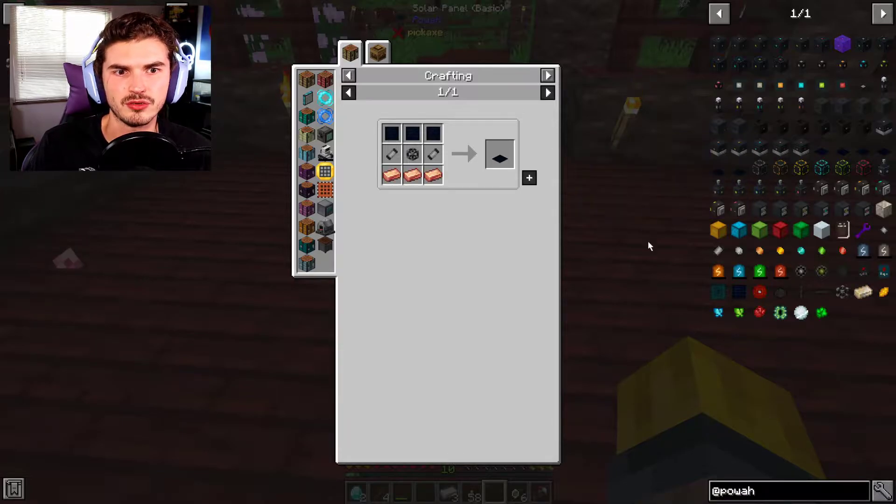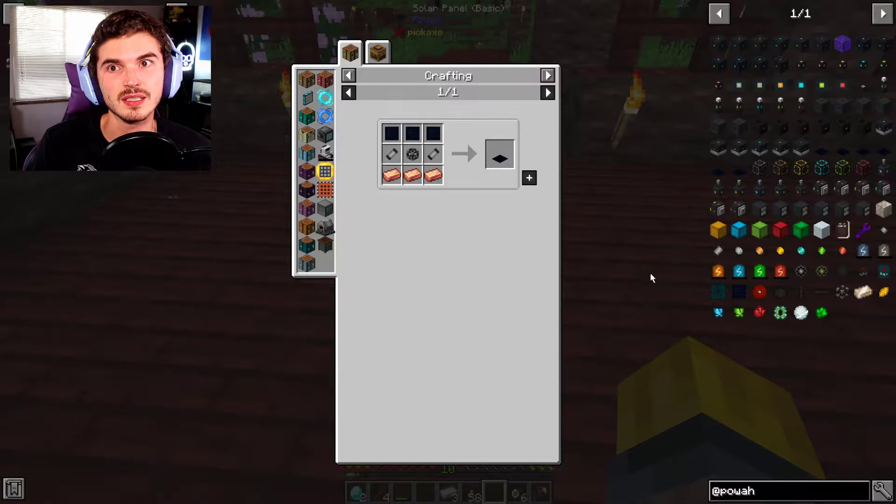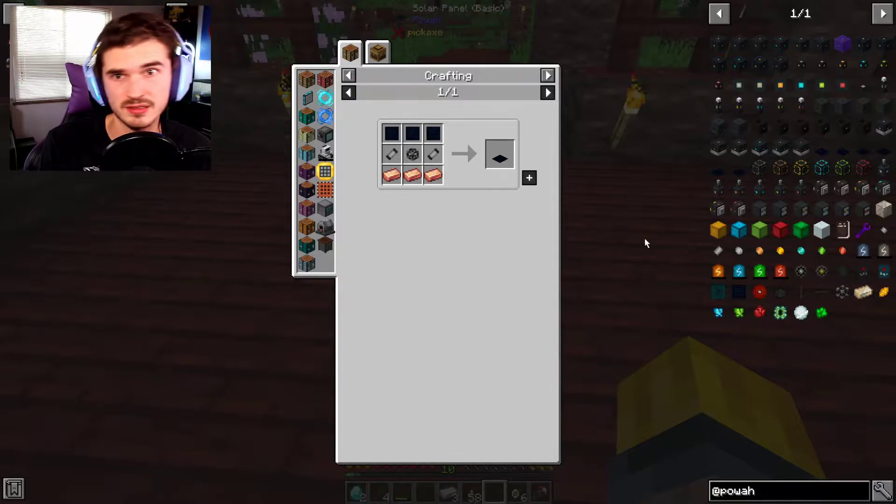I don't know if they've standardized the power unit across the board. I think Thermal Series still uses RF, Powah uses FE, and then I think there's maybe Joules as well. It's all over the place — I wish it was just standardized. They're pretty much universal in terms of generation principles; the naming is just all different.